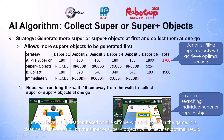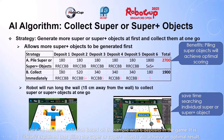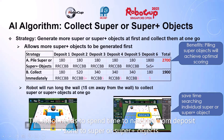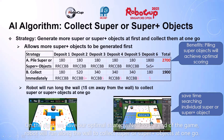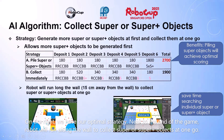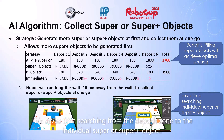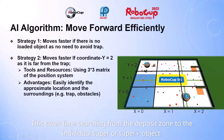An illustration based on a sample with 6 deposits explains that pooling super or super plus objects achieves an optimal result. On the left, the robot collects super or super plus objects immediately after generation, requiring time to navigate from the deposit zone to each object. On the right, our optimal strategy has the robot run along the wall near the end of the game to collect super or super plus objects at one go, saving time searching from the deposit zone to individual objects.